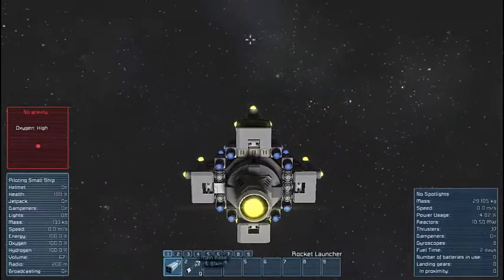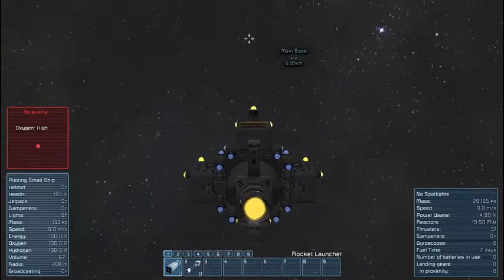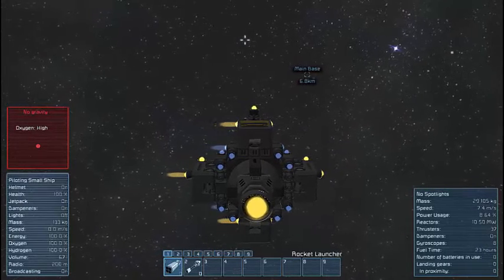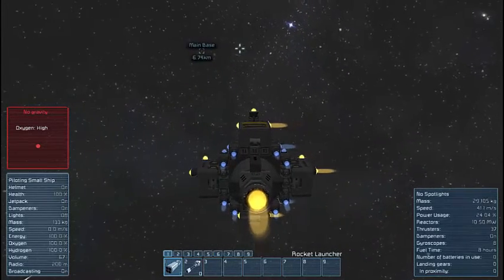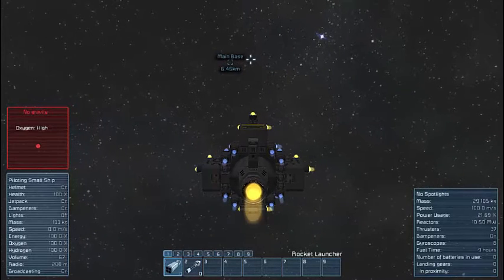Now as soon as one of those cargo ships spawns in, I will show you how quickly this can just wreck that thing to pieces. Because it's so fast those gatling guns can't catch up with how fast it's going, so they'll never be able to hit me.